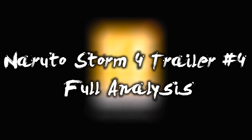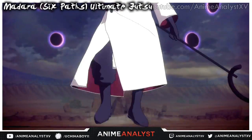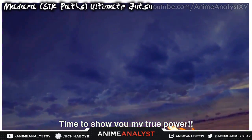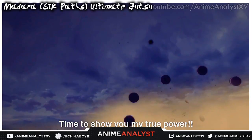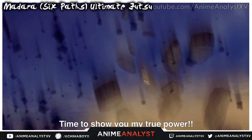Starting off in the beginning of the trailer, we see Madara Uchiha Ten-Tails Jinchuuriki stating that it's time to show off his true power, proceeding to attack Naruto with his truth-seeking ball. Afterwards it seems that he uses Chibaku Tensei, which rises Naruto up above the ground.